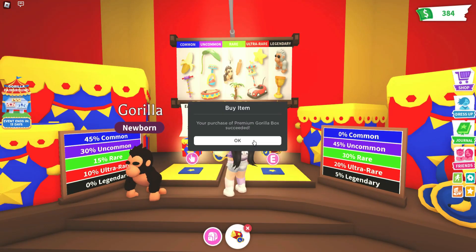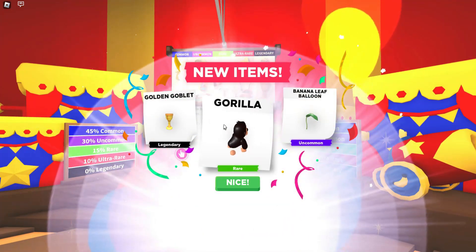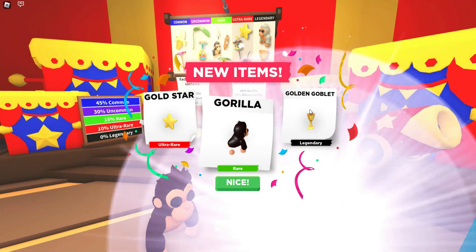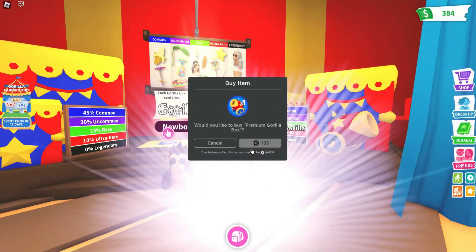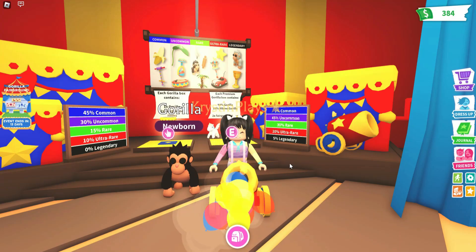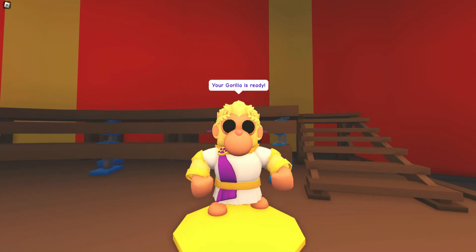We're going to need to create our gorilla and open a bunch of the premium crates. We've got our first goblet — we only need two more to go. Here's the second. Now let's try again. And here is the third golden goblet. We have everything that we need to create and craft our emperor monkey.